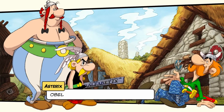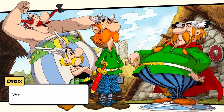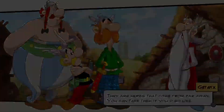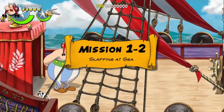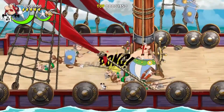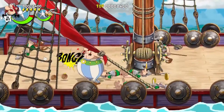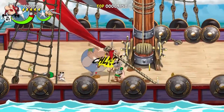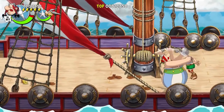Charming and authentic — Slap Them All does an excellent job of staying true to the Asterix and Obelix universe. The humor, art style and atmosphere are spot on, making it a treat for fans of the comics. Solid co-op experience — the option to play cooperative with a friend enhances the experience enabling you to team up as the indomitable Gaul duo. Nostalgia factor — for the long time fans of Asterix and Obelix, this game is a nostalgic trip down memory lane. The references to classic adventures and familiar characters add an extra layer of enjoyment.